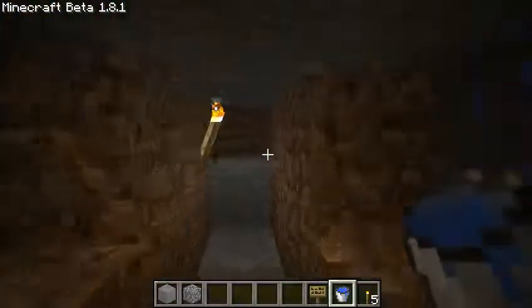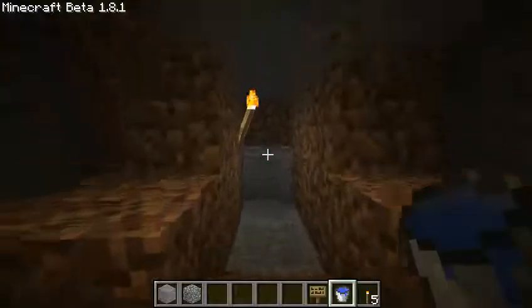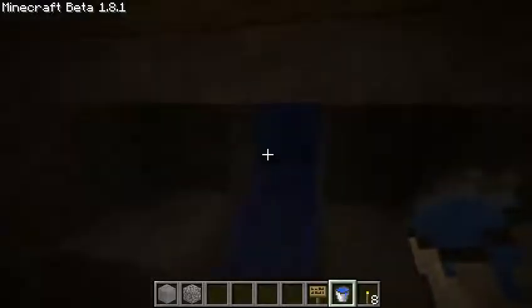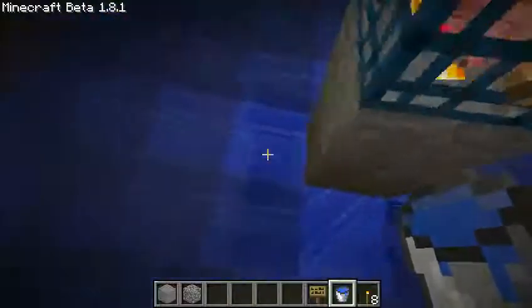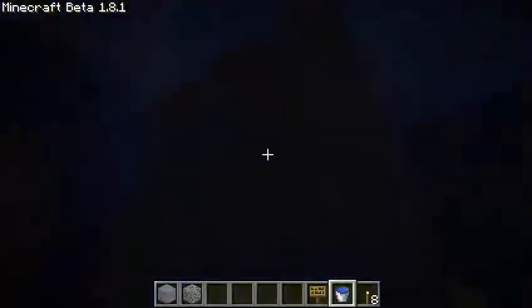Come down here, and if you missed one, put it up. You can put water buckets back there on all four of them, and then here on these ledges — all of the ledges. Now you have a flowing cave spider trap.